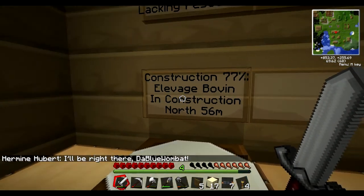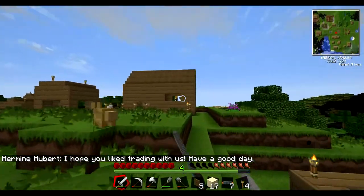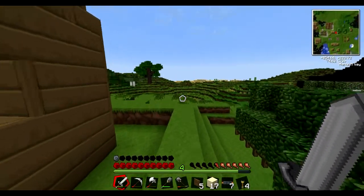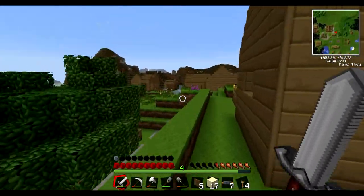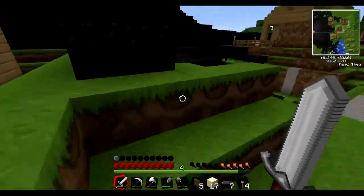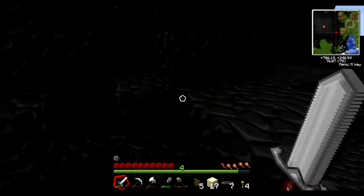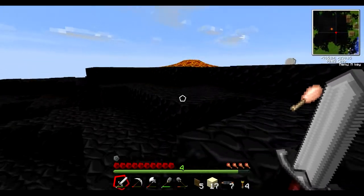They probably don't even need us anymore. In the north they are building something - north is this way. They're building this over here. I'm a bit worried - I think these guys are gonna go into the volcano. Yeah, they've been destroying half of it over here. I hope they don't go into it because that could be bad - there's a lot of stuff pouring out.